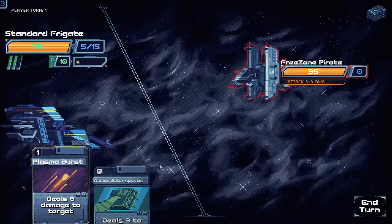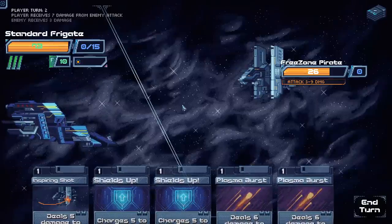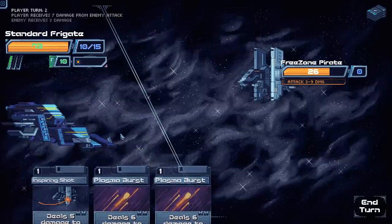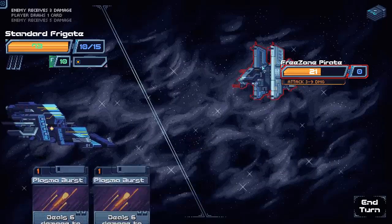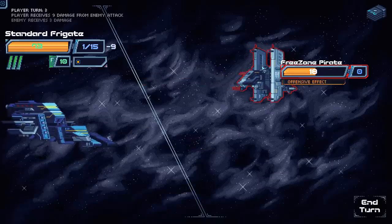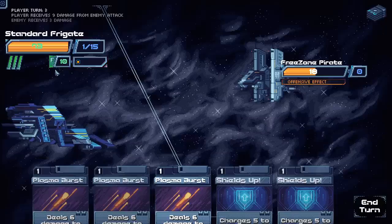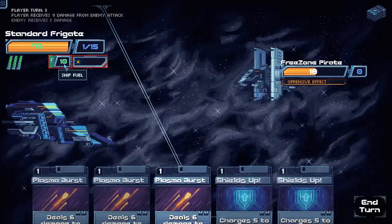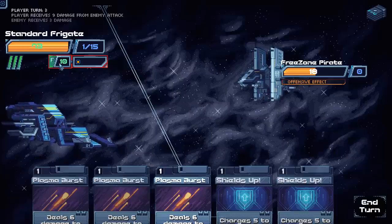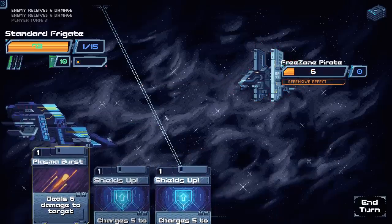He's going to do three to nine damage — that feels bad. Let's shoot guns at him. He hit me for five damage! Shields up, everybody. The basic way that combat works: you've got three energy, your HP here, your shields here, and the AP you can play — listed on the card in the top left. Pretty standard stuff if you've ever played a card game. We've also got ten chip fuel, which is apparently a resource in combat every now and again.